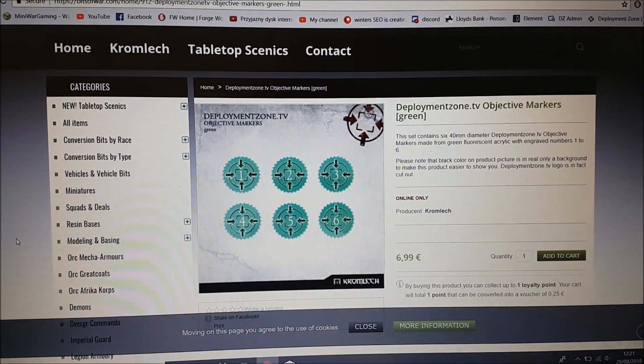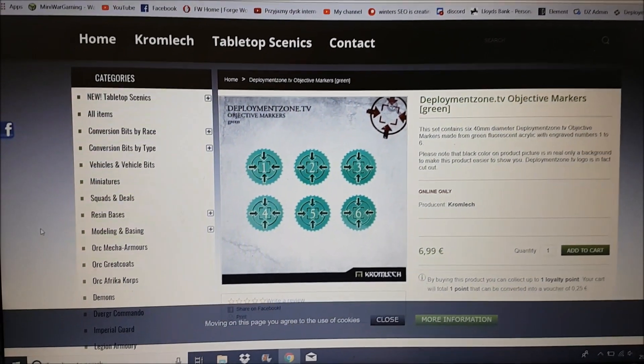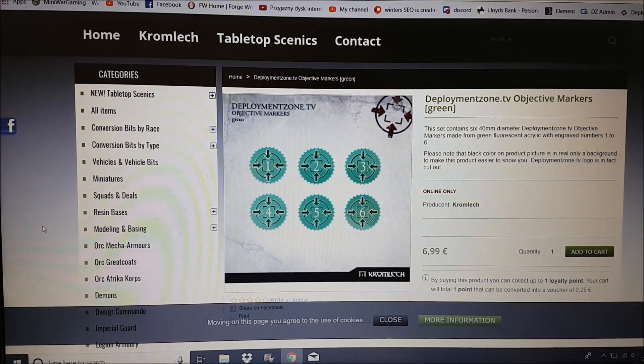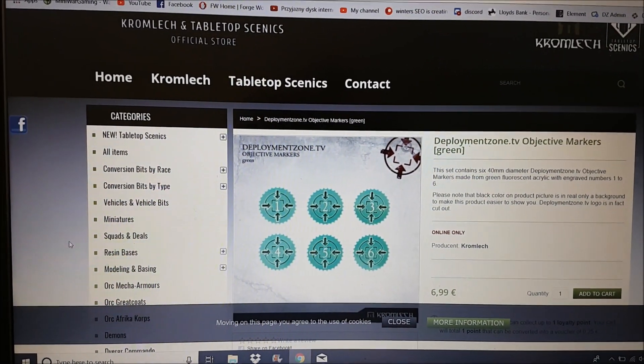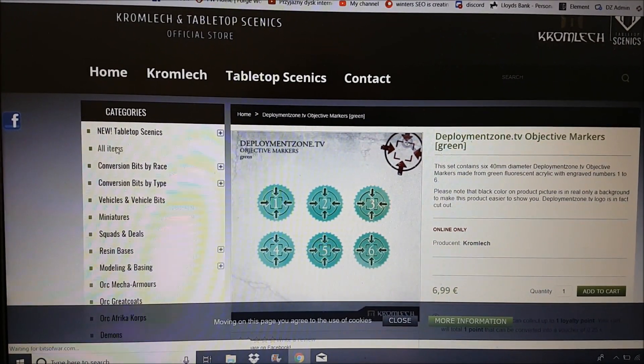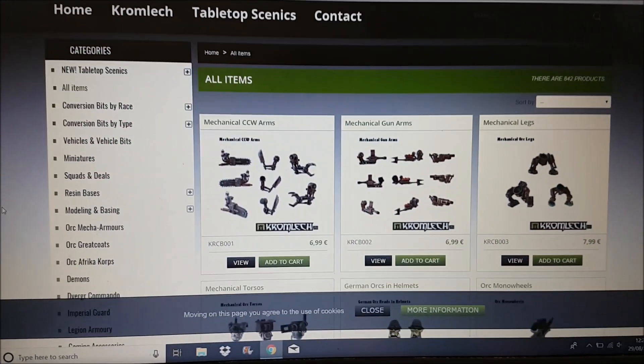Bits of War is the official store for Cromlek, and as you can see there are the Deployment Zone TV objective markers. Liam worked out the link — he's a clever one. They're 6.99 euros. These guys deliver to America as well. The reason we went with Cromlek is because they sell a lot of other stuff that's very useful to people who are new to 40K or just getting started.